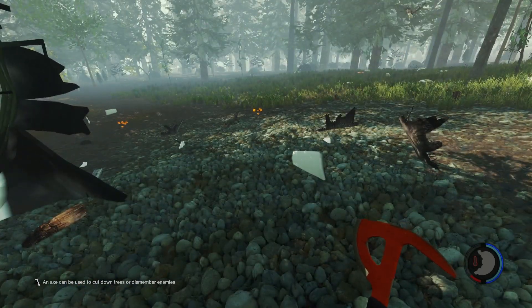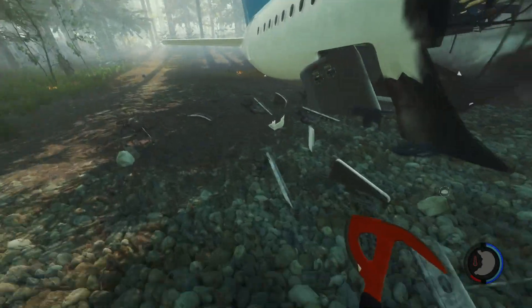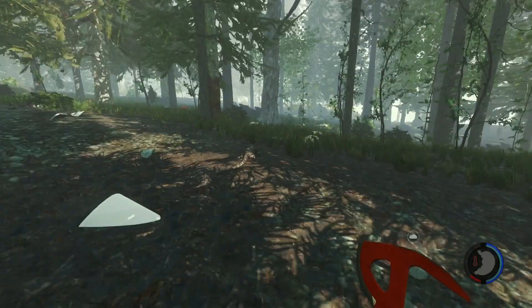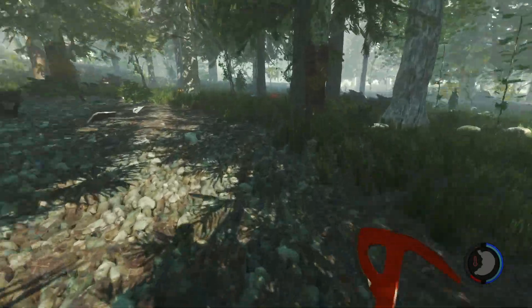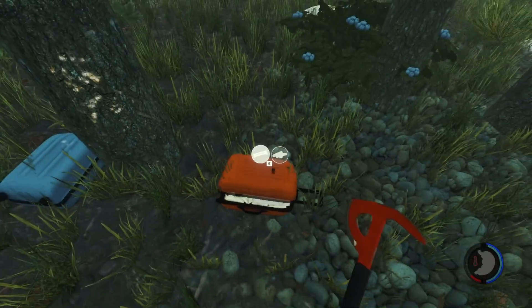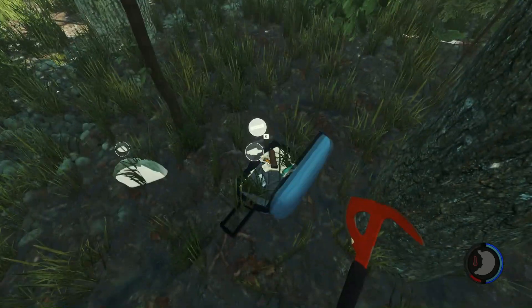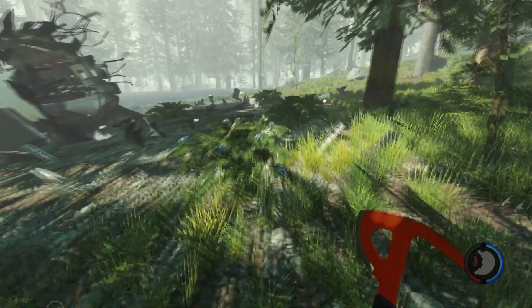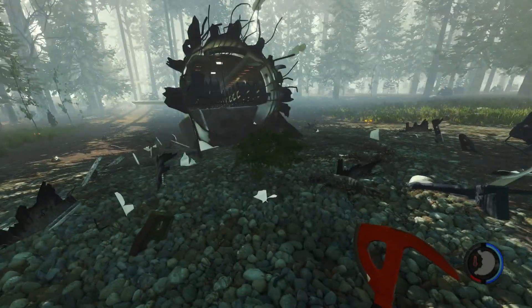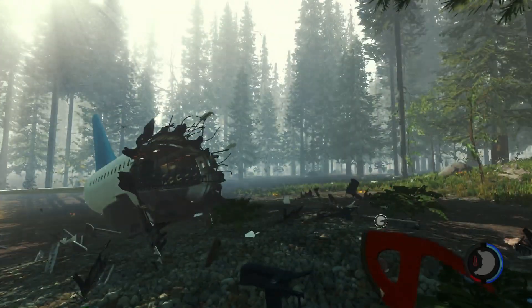First thing we're going to do is look around. It looks like we got some time to loot so let's see if we can find some loot. What we're looking for here is these things, first of all. And we're going to look for luggage. I don't see a lot of luggage though. Let's get whatever luggage we can. And what we get out of the luggage that is really nice is cloth, and cloth is going to be used for Molotov cocktails which are a one hit kill on the natives.